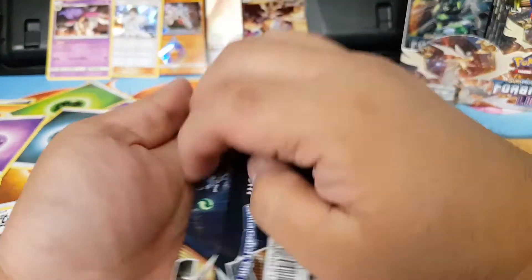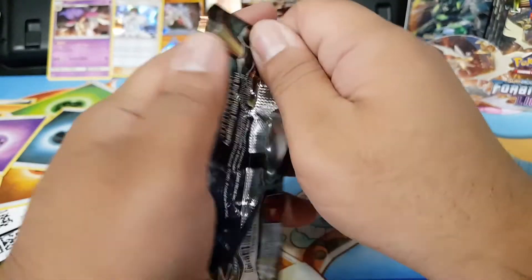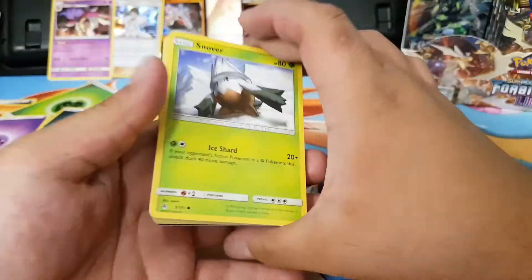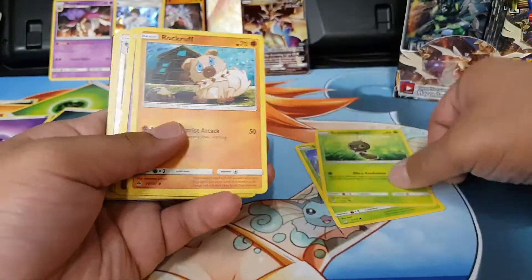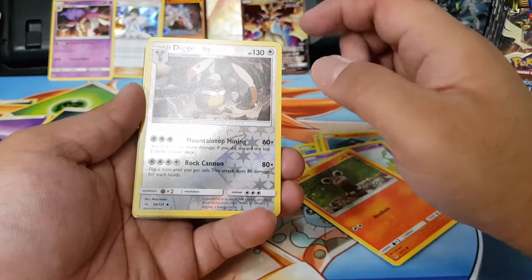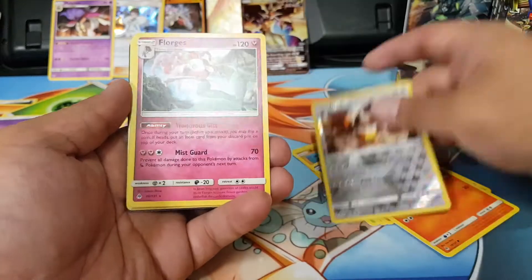Next pack: Snover, Scatterbug, Rockruff, Skiddo, Leo Diggersby, with a Flareon GX. Come on!